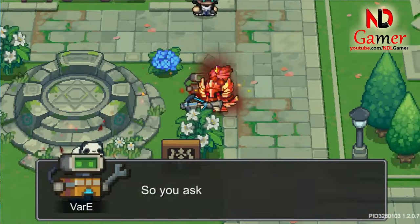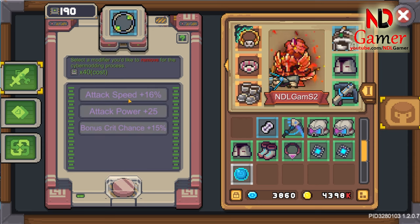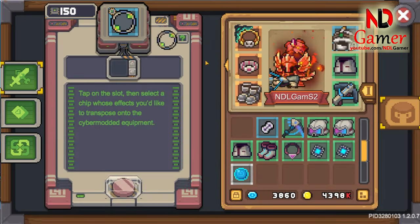Then, bring it back to the robot to perforate. It will consume very few resources because it's a green equipment. After that, dismantle it and you'll get a chip.